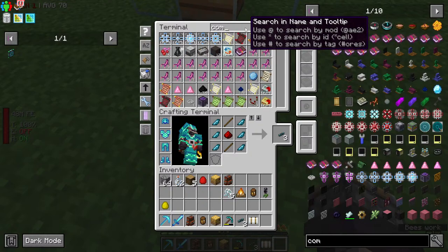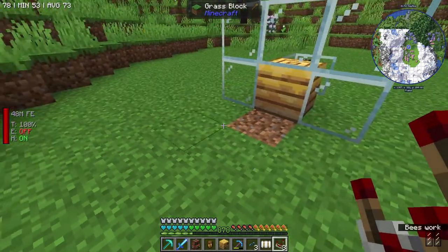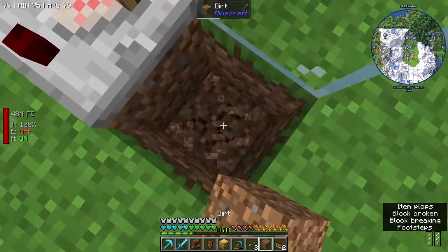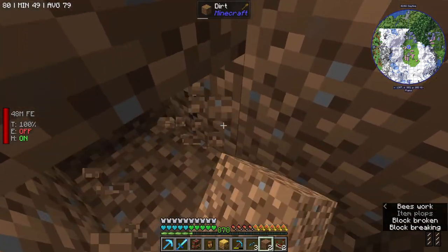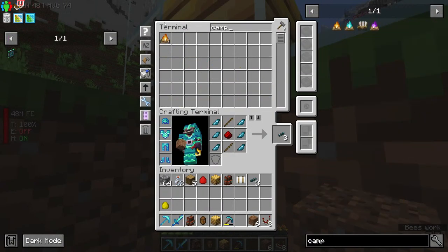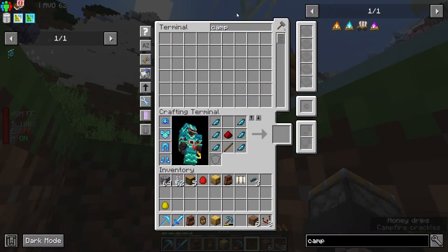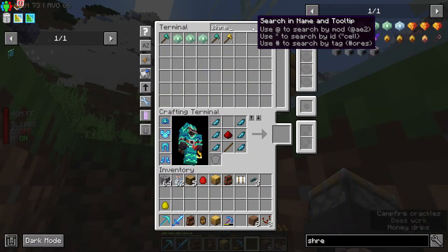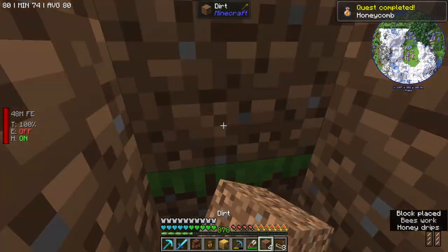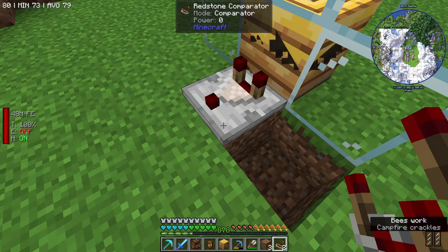I don't ever mess with beehives genuinely — I really don't mess with a lot of newer stuff from modern Minecraft. This outputs at a power of five. So with that knowledge, if I were to do a campfire — because I don't want these guys to get mad at me — I took a pair of shears. Shears is honeycomb, right? And sheared that. Okay, so now it is complete. This outputs zero — so that's an idea.